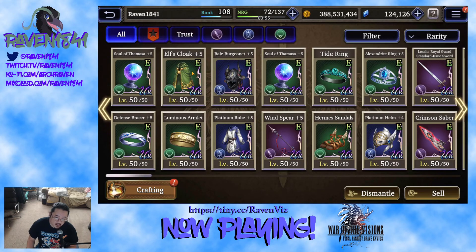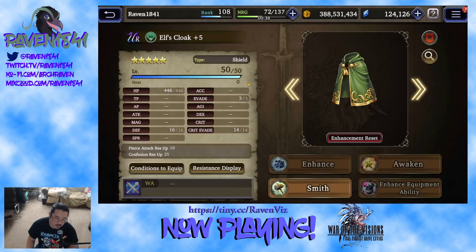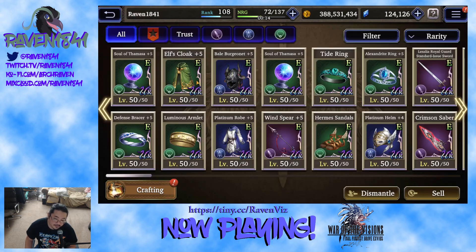Bale Burgenet and Elf Cloak — these two pieces kind of loop together. The pierce meta hit: Cain came around, Glistella came around, they ran amok for a while, and then we started getting Pierce resist. These two pieces, especially together, are absolutely fantastic. The Elf Cloak in particular being an accessory is fantastic because you can combine it with the Bale or with whatever other piece of armor you have — I highly suggest people chase after this. On top of that it's got a large amount of HP, a lot of defense for an accessory, and the Confusion res up is just icing on the cake against Cain. Not getting Agrius confused is really big on an accessory.